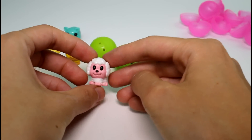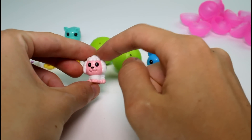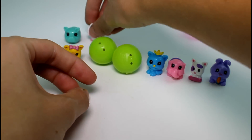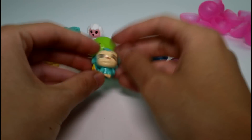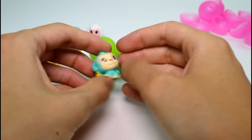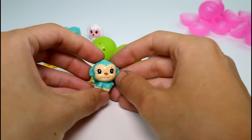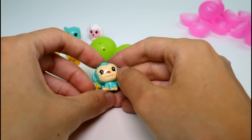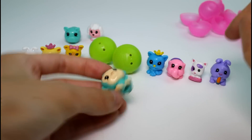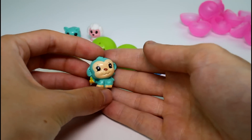And then we have a white poodle — aww, how cute! And then we have a monkey — a little green monkey. We got the other two colors last time, like pink and purple, so it must be pink, purple, and green. But then the bunny didn't come in teal, so I guess there's no pattern.